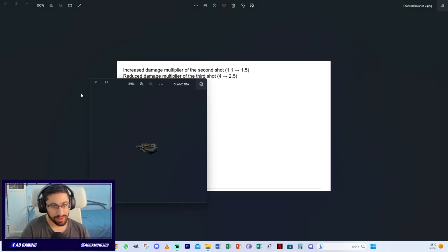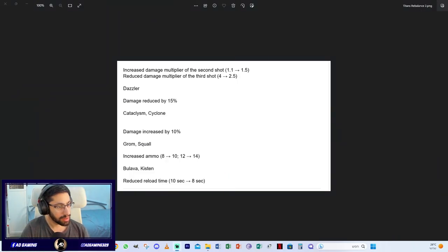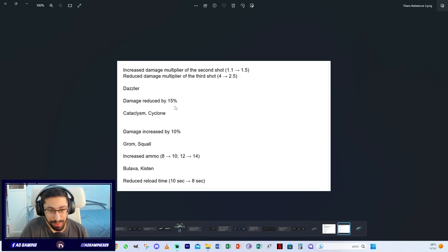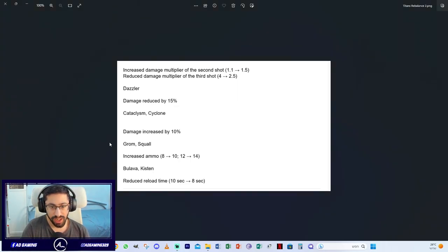The Daisler weapon is getting a damage nerf of 15%. The Cataclysm and Cyclone receive a damage increase of 10% — a nice buff. The Chrome and Squall get increased ammo: from 8 to 10 and from 12 to 14 respectively, which is a buff to both weapons.